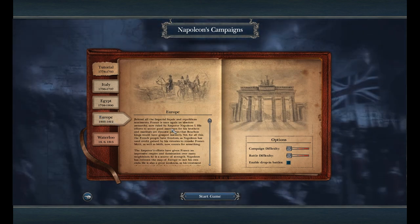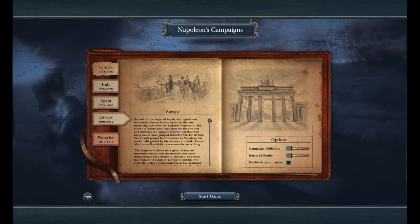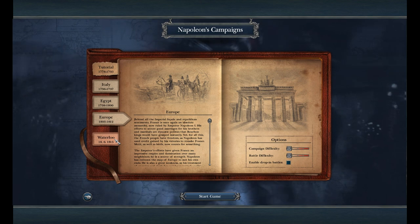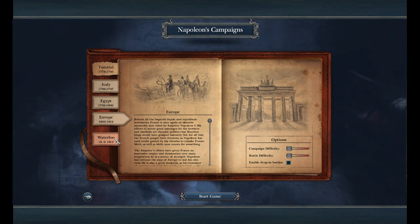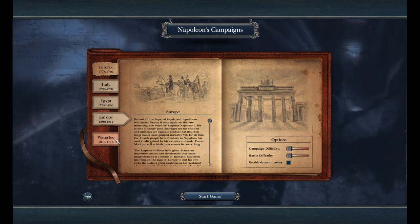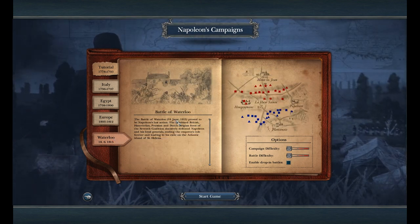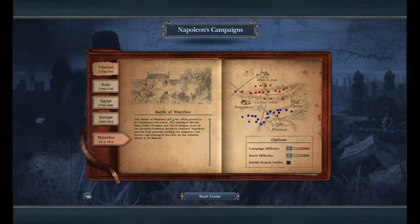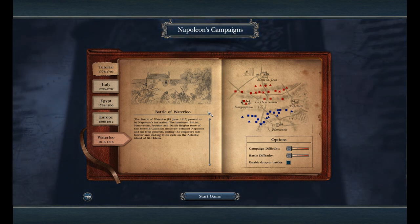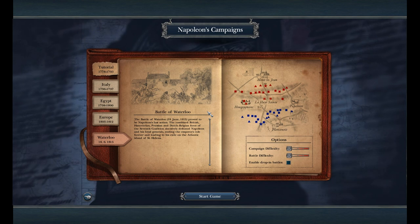Finally, we look at Europe, which is arguably the main campaign of all the campaigns you can play. This is when you take command of Napoleon as Emperor of all of France and essentially go around attempting to conquer Europe. I haven't got to Waterloo yet, but I would imagine that after Napoleon was exiled to a small island in the Mediterranean and came back, this is perhaps a little bit of campaign gameplay, and then obviously the very famous Battle of Waterloo.